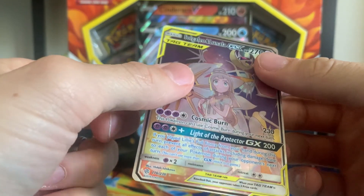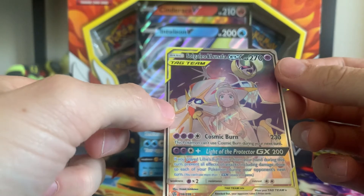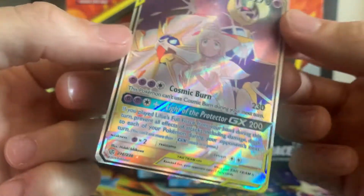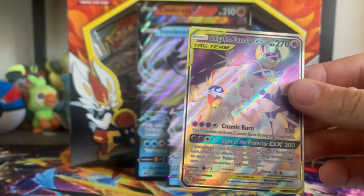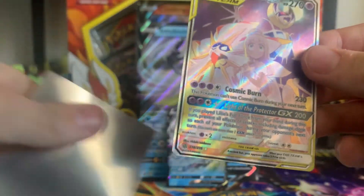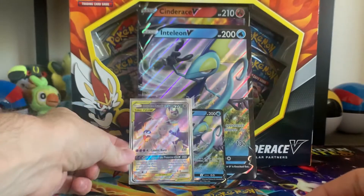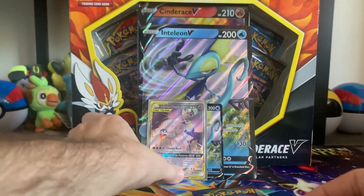Oh — is this alternate art? Oh my gosh, look at this Solgaleo Lunala! It's full art. Is it alternate art, though? I am ecstatic about that. Inteleon might be the box of openings right there. Very, very happy about that. Legendary pack right there. Oh, I don't have that one — super excited about it.